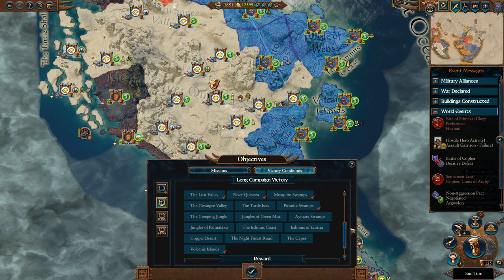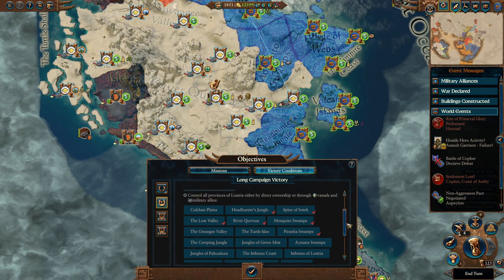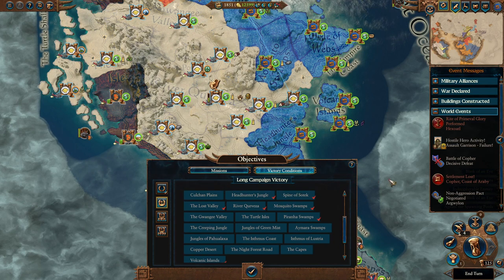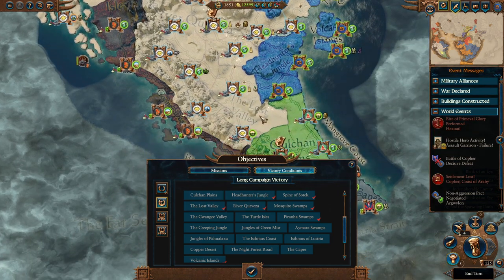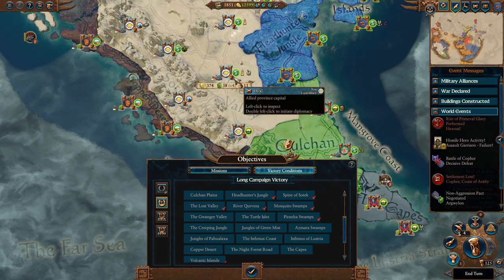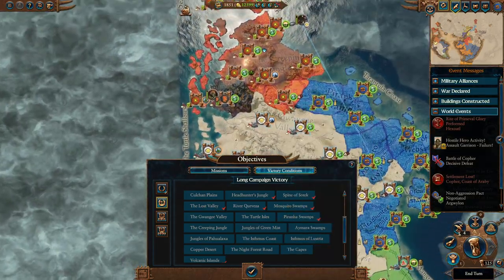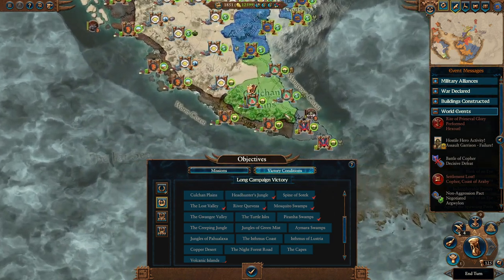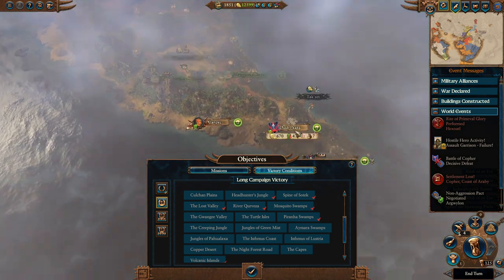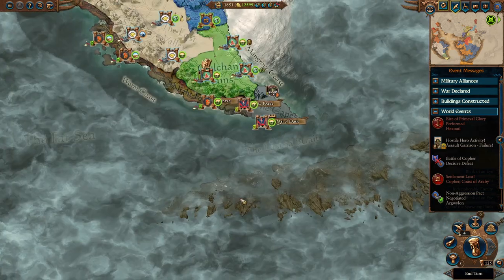Do we have the Lost Valley ticked off? All provinces of Lustria - the Lost Valley isn't even listed. Headhunters Jungle we have because we control it. Oh, the Lost Valley - we do already control it! So we don't need to be bribing Korok. Actually we should be bribing Mazda Mundi, because this is also part of Lustria and he's at the lowest relations right now. Then we should be bribing these guys, and eventually these guys we have a defensive alliance. And then we're going to have to wipe out the elves - unless we can get a military alliance with the elves as well. Suddenly it doesn't seem as difficult. I thought we had to confederate, but it's just military allies.